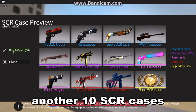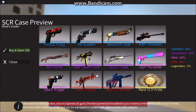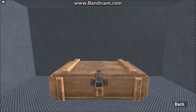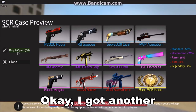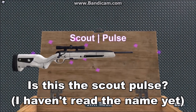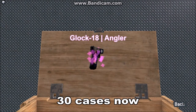Now let's go to another 10 SCR cases. Opening 3 cases — another ruby. Tomb, Star Trek. Is this the Sculpt Pulse? We haven't gotten any reds yet, surprisingly. Angler. So we've opened about 30 cases now.